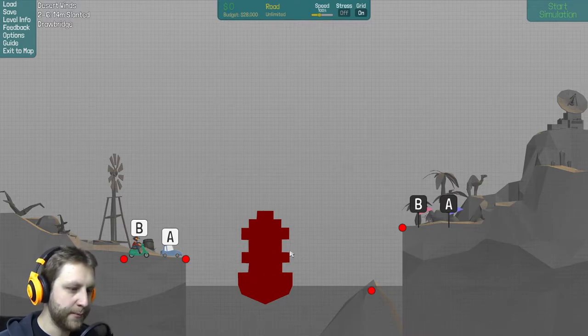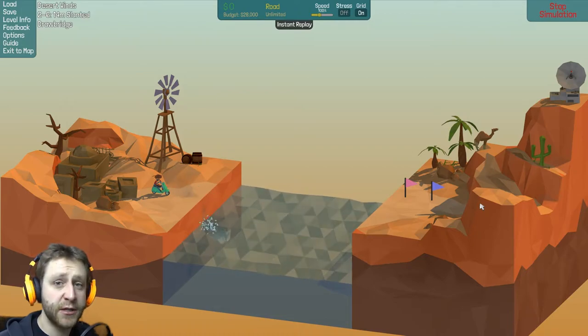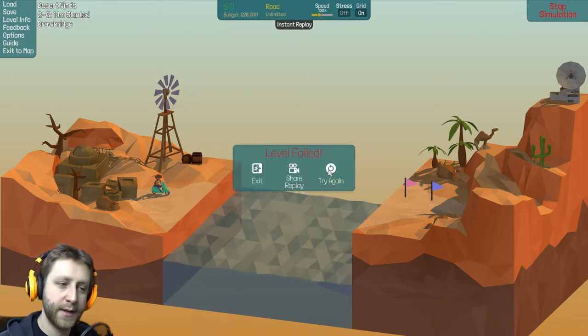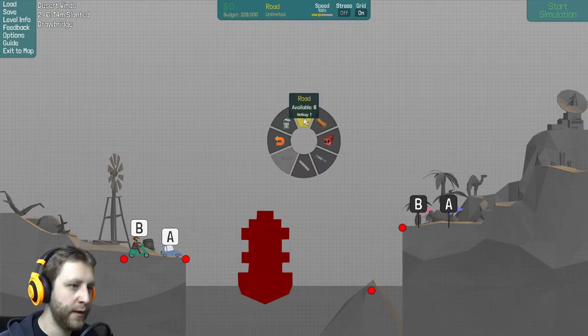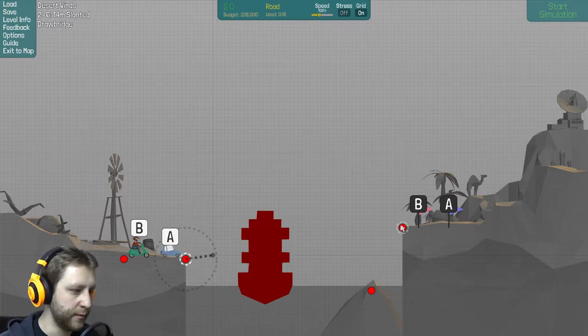So, that is where we stopped. We have a boat. We have A and B to get over there. And right now it doesn't look too good for them. That doesn't work at all. So we might do something — let's say build a bridge, for example. Might be cool.